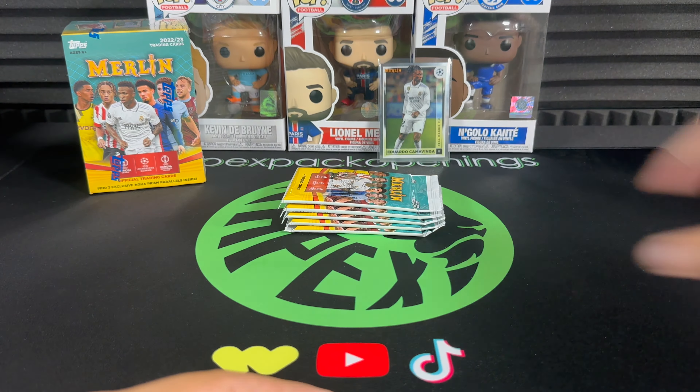Dembélé there. We got it — Merlin's Masters Jamal Musiala! That's what we want to see, ladies and gentlemen — that's a beauty. One of the brightest talents in Europe right now, along with Jude Bellingham and some other guys.